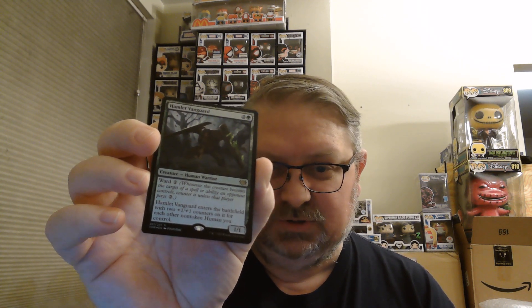Our first rare foil is Hamlet Vanguard. It's a 1/1 for 3 with Ward 2, and it enters the battlefield with two +1/+1 counters on it for each other non-token human you control. He's a human warrior, but still wouldn't be bad in one of the soldier decks out right now.